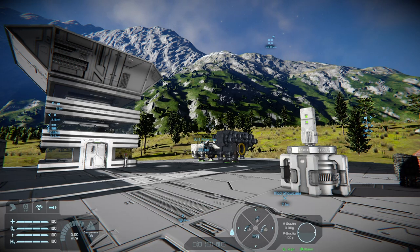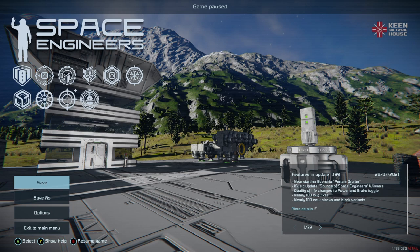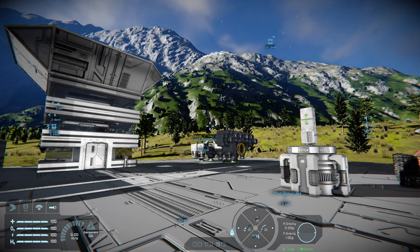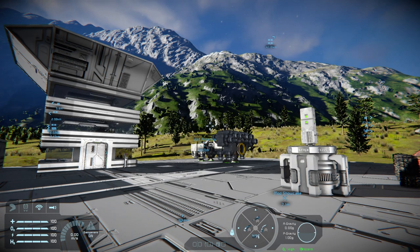Welcome back to Space Engineers on Xbox Series X. This is the update for 1.199. I'm not going to go through the patch notes — this is a showcase of the features and blocks you're getting for your free update. You may have seen my video yesterday about the changes to power and brake, which is really important.